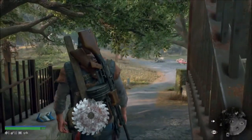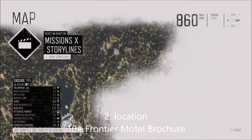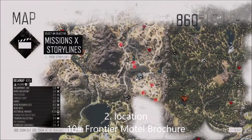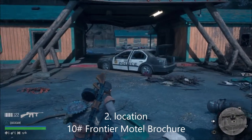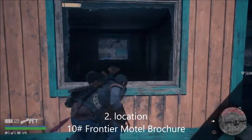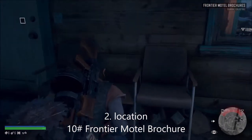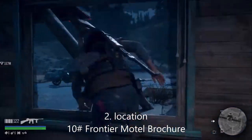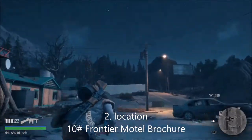For number two - the Old Pioneer Cemetery brochure was the only one in the Cascade region. Now we're in the Belknap region and we're going to go region by region so it's easier to understand. This one's called the Frontier Motel brochure. Go to the motel and it's just the first one to the left - go through the window and it's just there to the left.